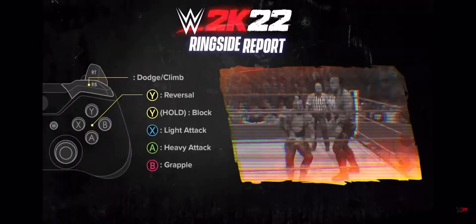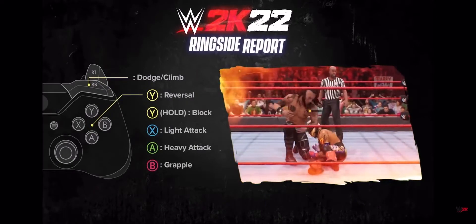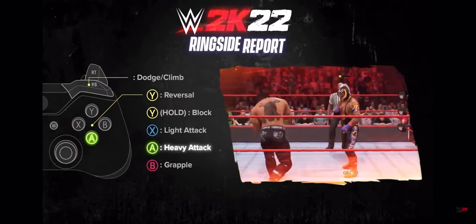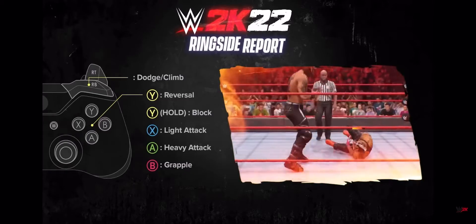A lot of the strategy for our game comes with the new defensive options that we've added this year. One of the biggest examples is breakers. Instead of reversals being the only tool for countering your opponent's attacks, grapples and combos actually don't use reversals — you counter them with a breaker. So when you're doing a grapple or a combo on your opponent, they can counter that attack by pressing the same light, heavy, or grapple input against you. Those moves are countered with breakers.